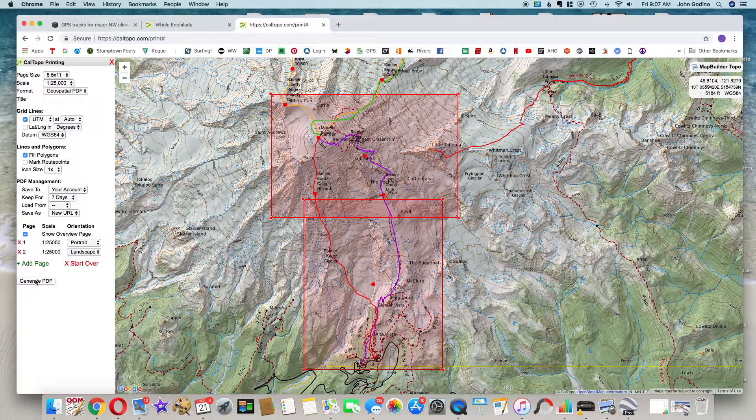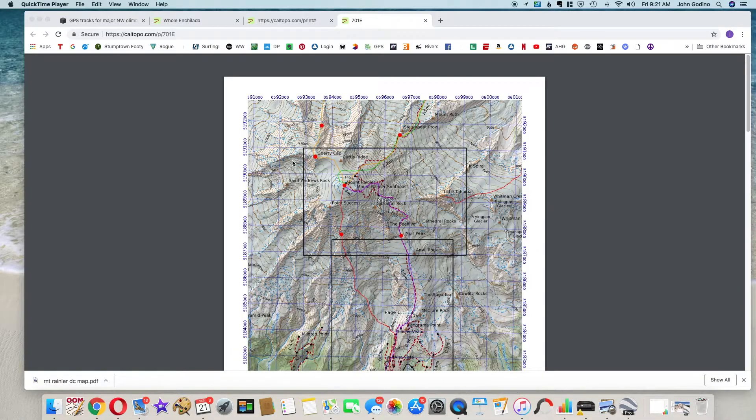From here we simply click 'Generate PDF' to make a PDF map of where we want to go. Note that this opens another browser tab and can take a couple of minutes, especially when using this map layer — Map Builder Topo. We'll take a pause here after clicking Generate and come back in a moment. After a minute or so of map generation, let's see what we got — we have a third browser tab open in CalTopo.